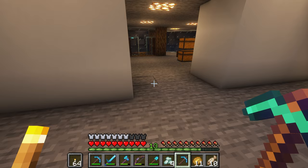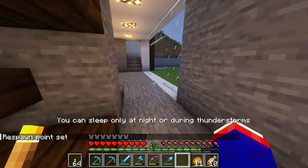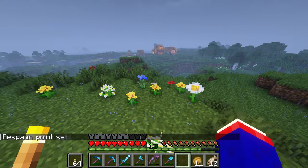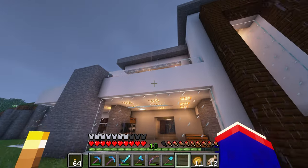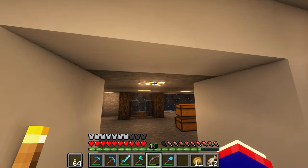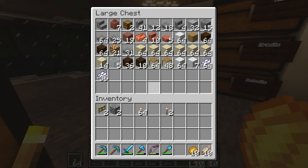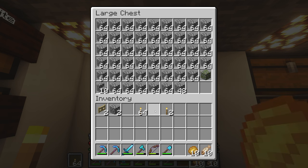I was looking at prismarine crystals — prismarine stuff — because next episode I want to start looking for some more sea lanterns, because I like the way they look. At least for this level I want all sea lanterns, because it's kind of like an industrial setting — it's a work setting, it's not supposed to be cozy.